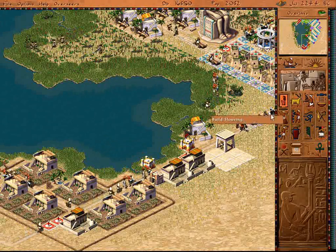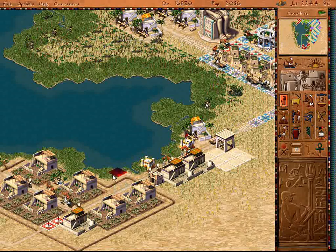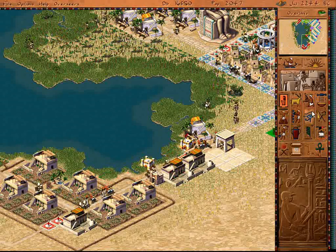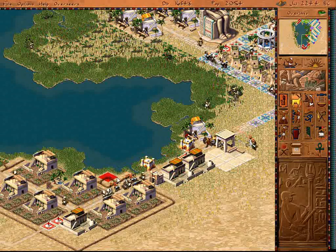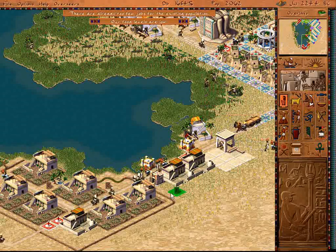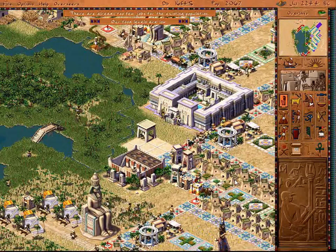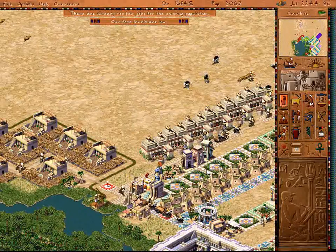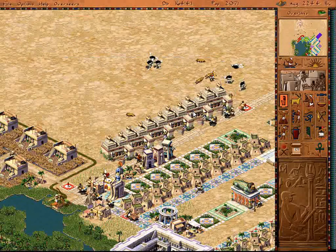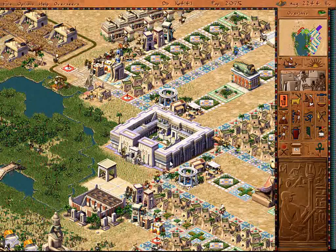Now that's a tangled mess. That's going to be right there on the roadblock, so that's not a good place to put that. What if I did like that? There we go. Okay. Food levels are still low, even though we've got plenty of it. It's just these guys are taking forever to move the stuff around.